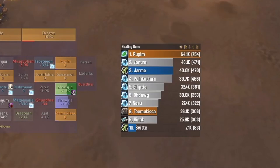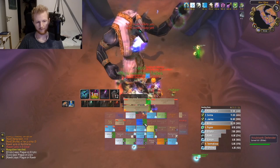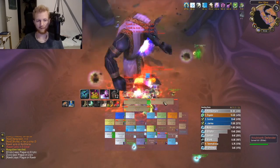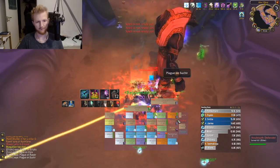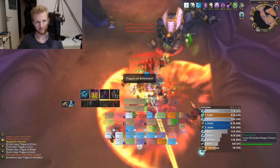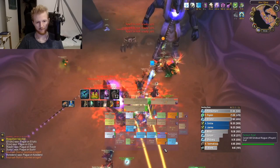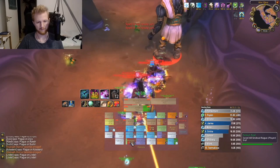As you can see here, with Rejuvenation healing on the difficult trash between Huhuran and Twin Emperors, I outheal everyone else on almost all fights. The fact that Rejuvenation is such a strong heal and the fights in AQ40 favor it made me wonder: is it even worth picking up any off-pieces from AQ40, or should I just stick with Stormrage and maybe grab a ring, a cloak, and a new main hand?